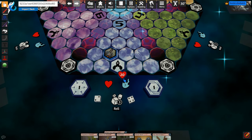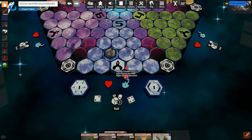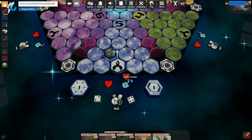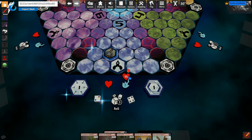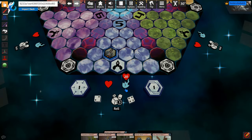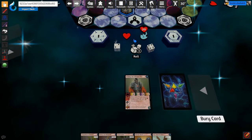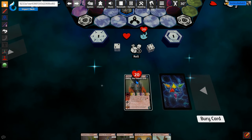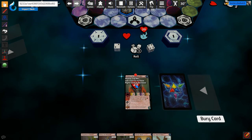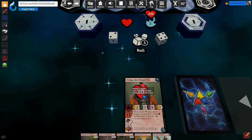The next thing we need to do is grab one of these health trackers and place it nearby. This is your health — it starts at 20, and if it ever reaches zero, you're out. Next, you will need to set your champion's health. Grab another health tracker and place it on your champion's card. A warrior's health is shown here, and so we'll lower this from 20 to 15.